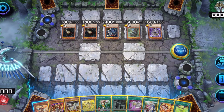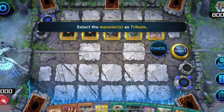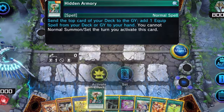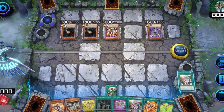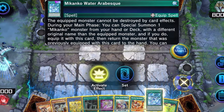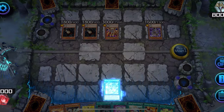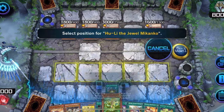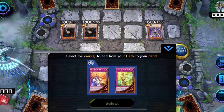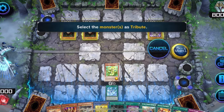A good play you can do with Lava Golem or a Kaiju plus a water equip spell: first tribute two monsters with Lava Golem, then activate Water Arabesque to equip to Lava Golem. Activate it to summon Hyali from deck and return Lava Golem. Hyali searches for a trap and returns Lava Golem to your hand. You can then use that same Lava Golem again to get rid of two more monsters.